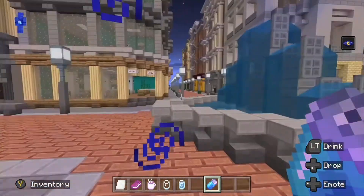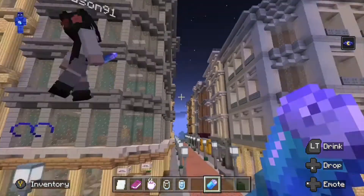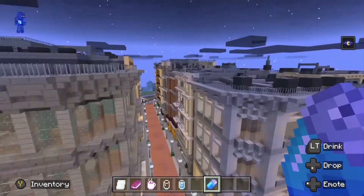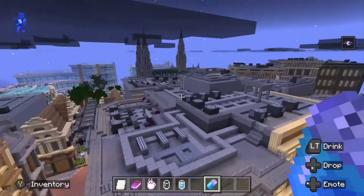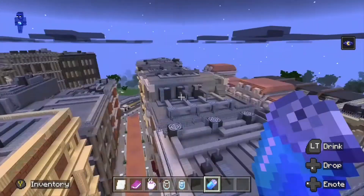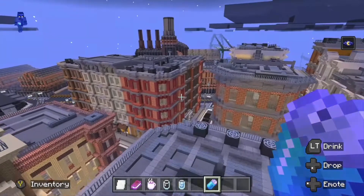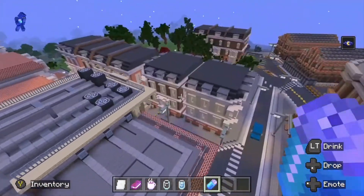What can we get up to for the last few minutes of this video then? What can we go and see? We rise up into the sky, fly around, and check out the roofs of all the apartment buildings and what not.